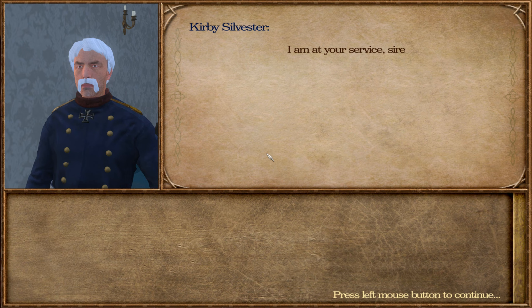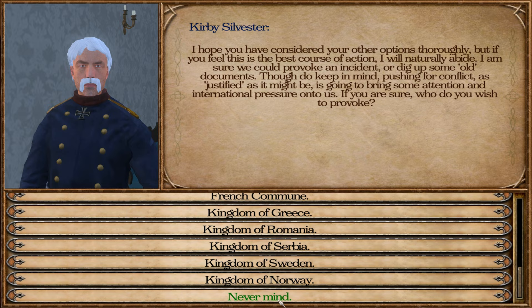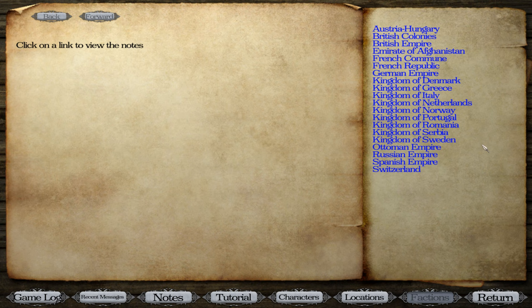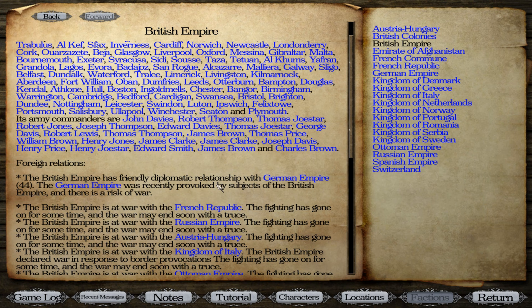Just to make sure here, we can go fabricate against someone else — yes, that is actually doable — which means he has completed his task at hand. Going through notes, I'm going for the British Empire. The British Empire has a friendly relationship with the German Empire, 44. The German Empire was recently provoked by a subject of the British Empire, and there's a risk of war. I think border guards shot at each other. Since we have now fabricated a claim against the British Empire, I should be able to go ahead and declare war on them.